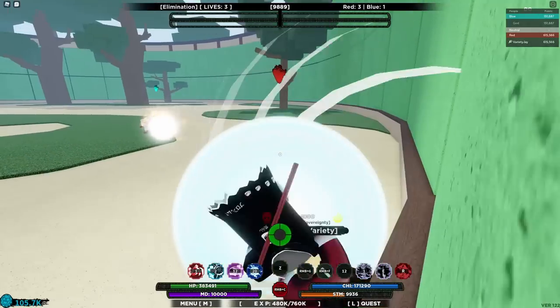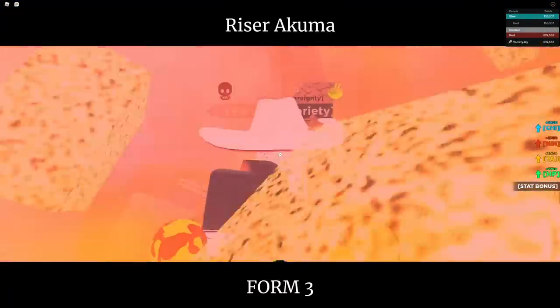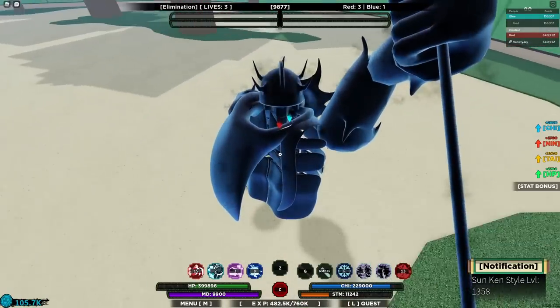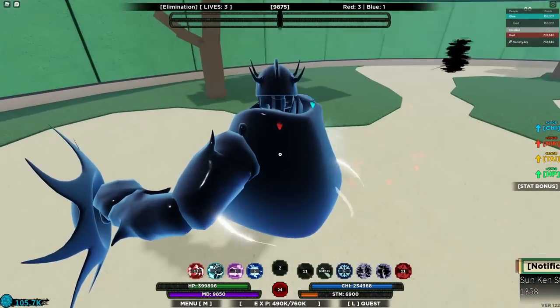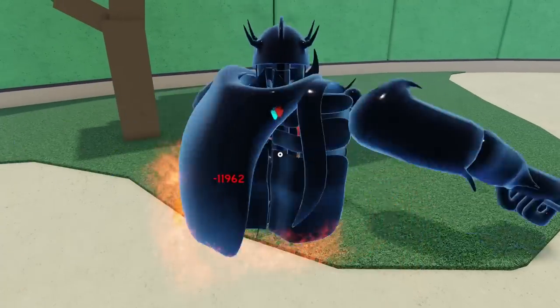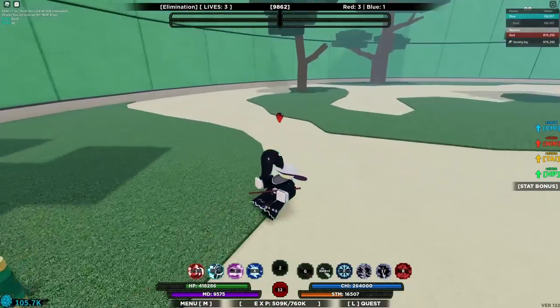I don't feel like I'm even going to need to mode up. Watch — I'll go into riser mode and i-frame through all of his abilities. This guy's having a really bad time. I actually feel kind of bad. Come here — pull him in. He's dead. Rip — sorry you had to find out about competitive this way.